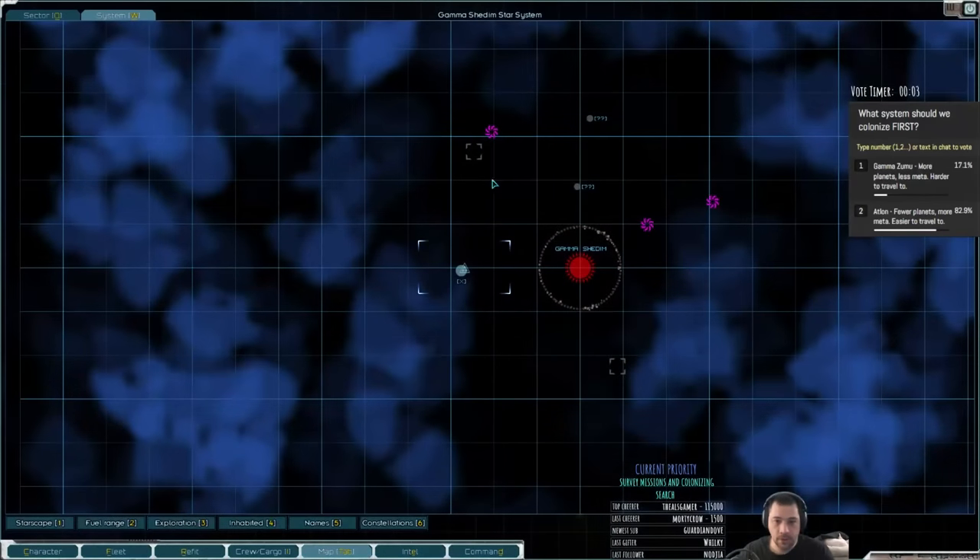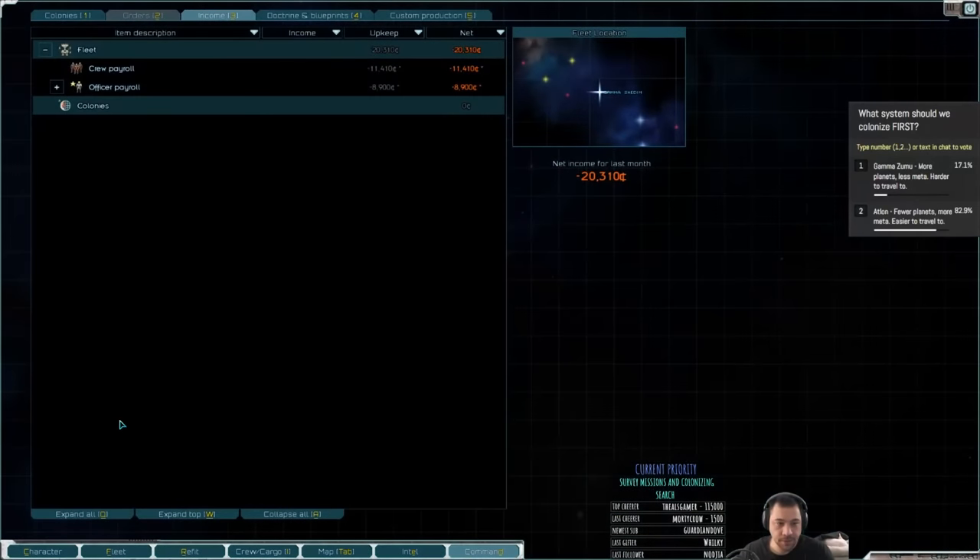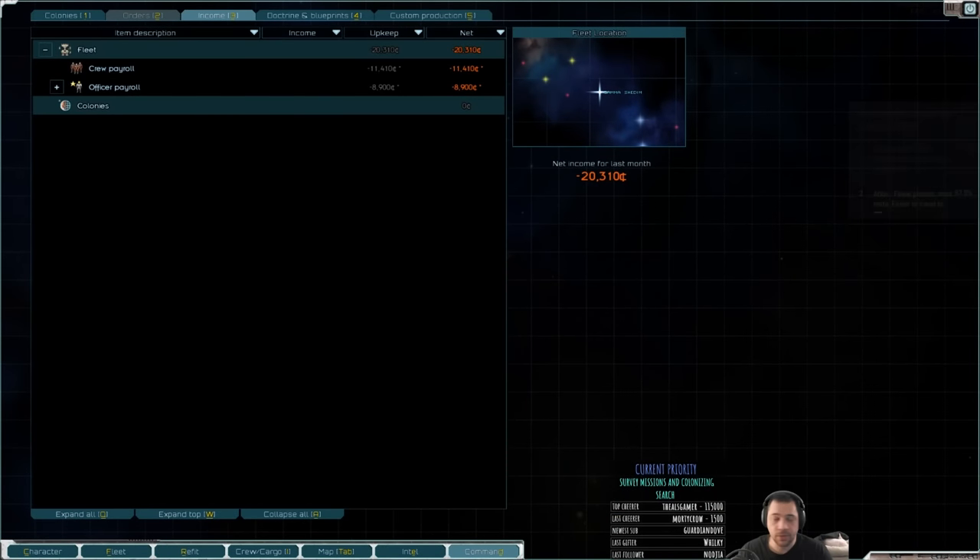I'm pretty low on supplies, so I'm going to go back to the core worlds. It looks like I'm going to start to prepare to colonize Atlan.